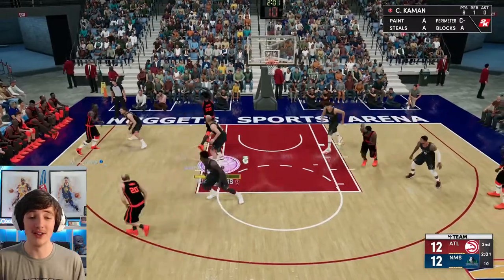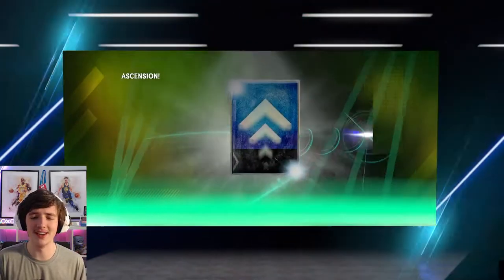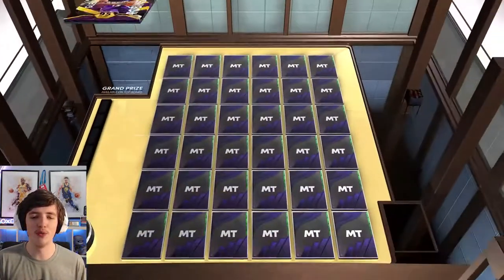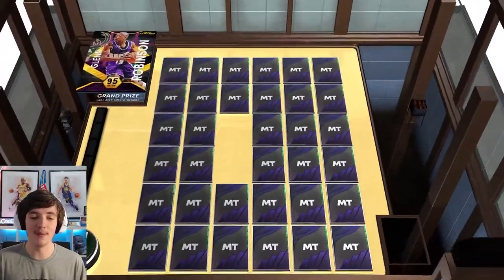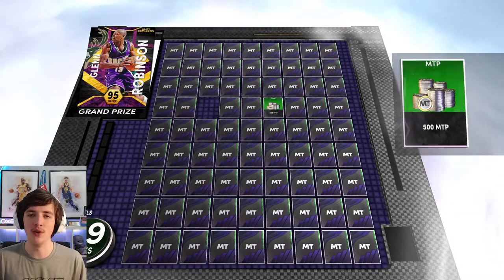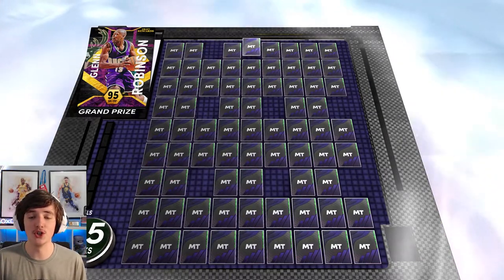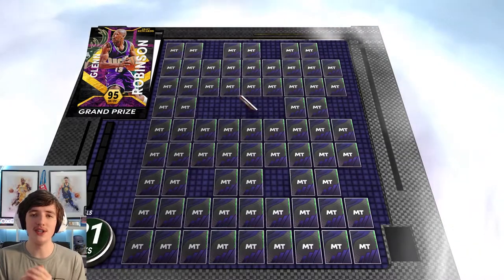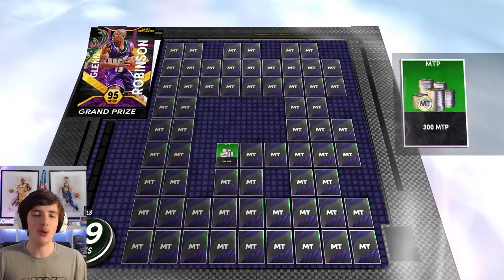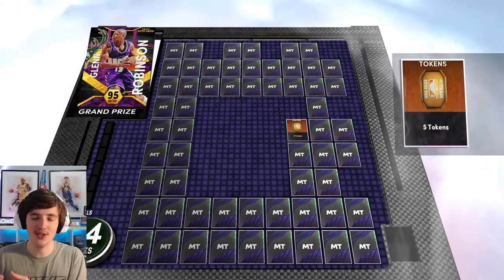Once again, we go 10-0. We get a Deluxe League Pack and a 10-0 Ascension Board again. We go to the middle board with 30 picks and get two extra picks — so 31 total. That's 61 picks on the top board without extra picks across two drafts. We got three extra picks this time and two last time — that's over 70 picks on the top board across two 10-0 drafts.